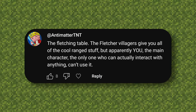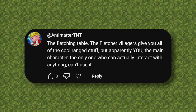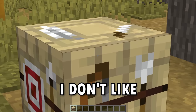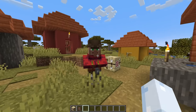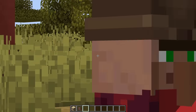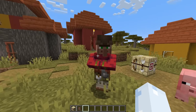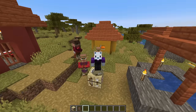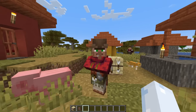The Fletching Table. Fletcher villagers give you all the cool ranged stuff, but apparently you — the main character, the only one who can actually interact with anything — can't use it. There can be a Fletcher villager that will trade you cool Fletcher things, like arrows and stuff you can use as a player. But I can't use the Fletching Table. But he can! Why are you allowed to? Please, just let me make my arrows. What's he gonna even do with them? He can't shoot a bow. None of you guys have tools!